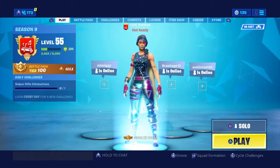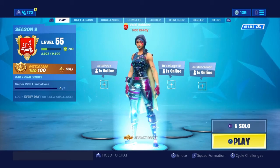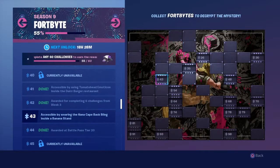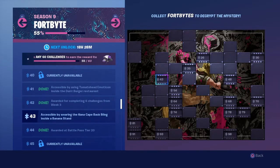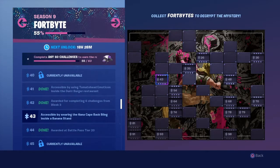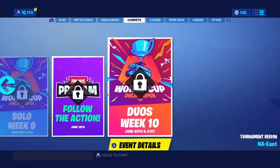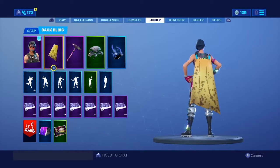You guys need to get Fort Byte 43, the new one that just came out. To get this Fort Byte, you're going to want to put on the Nana Cape, because it says accessible by wearing the Nana Cape backbling inside a banana stand. I'll show you guys what it looks like — the Nana Cape, right there.